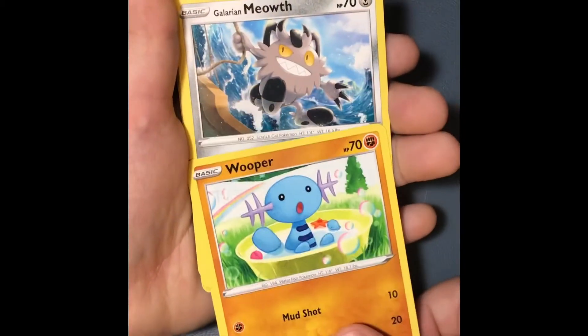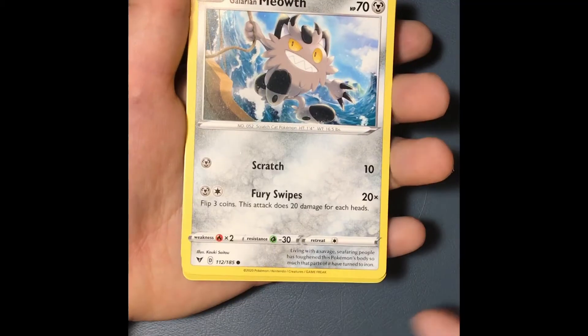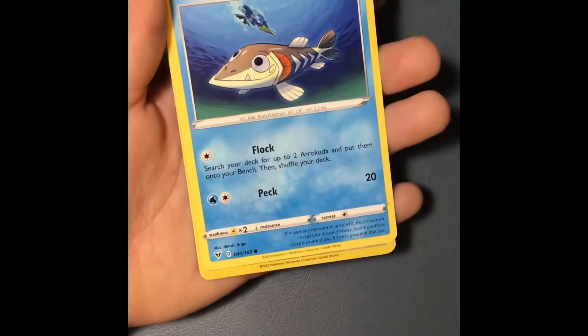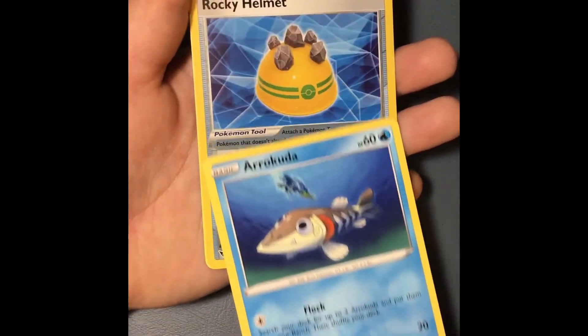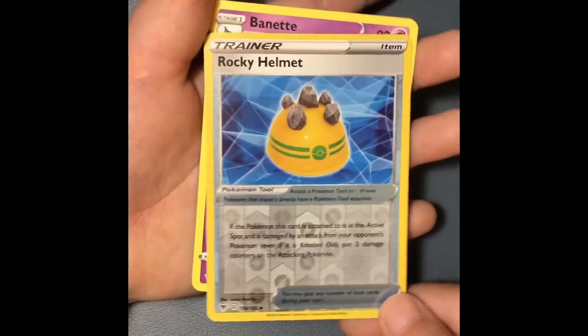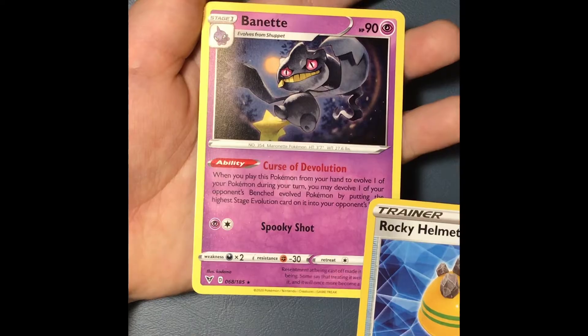Is he different from the other Charmander you got? Growling mouth. Different. Continent. Double. There's another fish guy — we got several of them. And Rock Helmet.